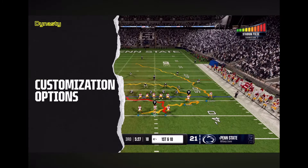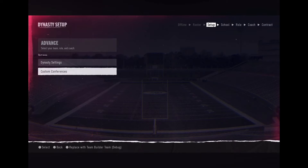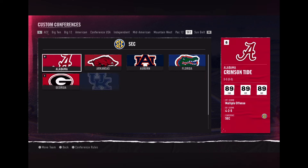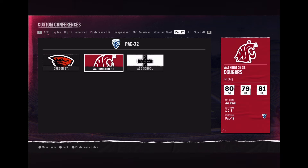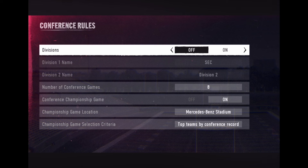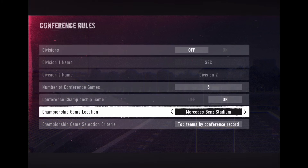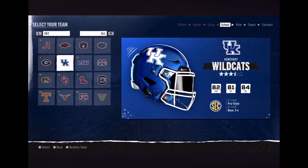Conference realignment is a hot topic in college football, and with custom conferences in EA Sports College Football 25, dynasty is yours to control. See what a 20-team super conference might look like, or revert to traditional conference alignment. Shape conference size and membership, set custom conference rules, set up divisions, and more. Once you've settled your conference options, it's time to select your team.